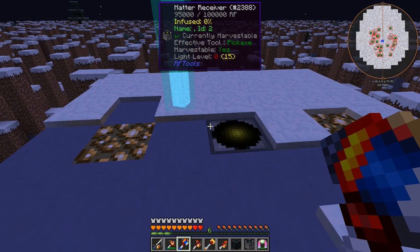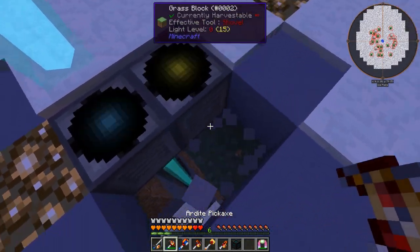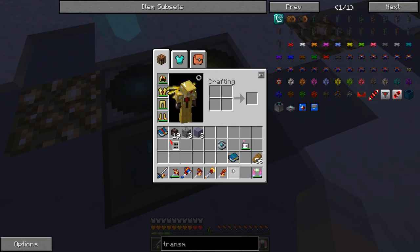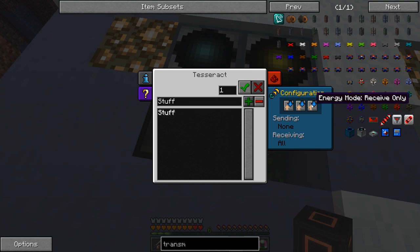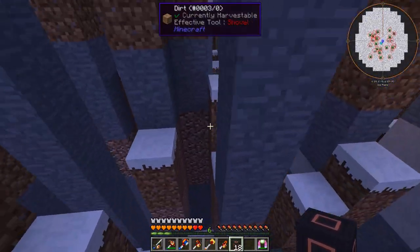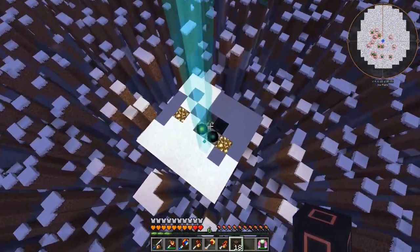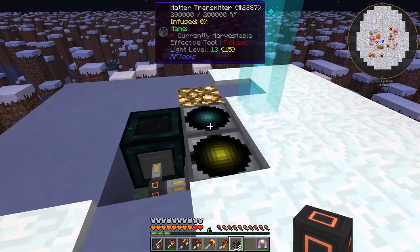Hey, whatever, it's fine. Let's break this guy, put down our matter transmitter. And I did, luckily, bring a tesseract with me, so we'll put that here and set it to energy receive only. This thing should start charging up. This wouldn't be a terrible place to go mining because you can see all the way down in so many places, but I can't say I like this terrain gen. We got our Blizz though, and that was the important thing.